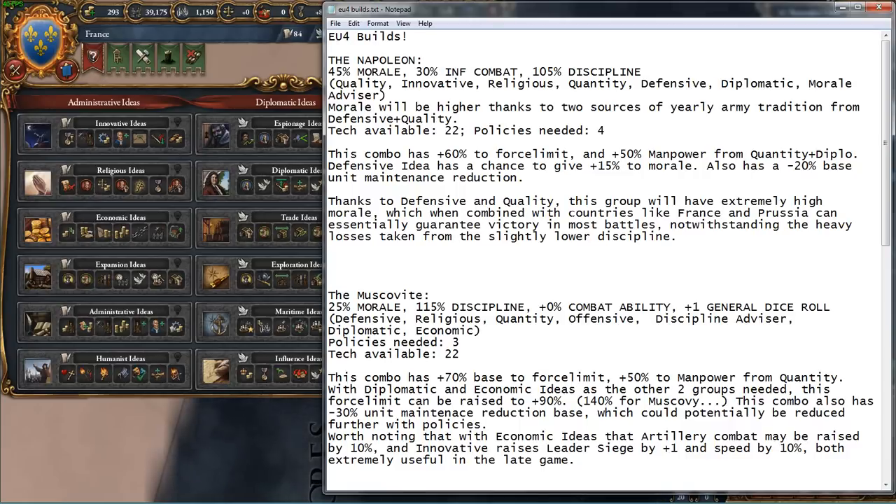That's coming from — I believe religious and quantity, as well as quality and diplomatic. It might be quality and religious as well. Basically, you can get your base morale up to a 45% bonus. The really crazy thing about this build is it's also going to have higher morale thanks to yearly army tradition from defensive and quality ideas. So if you just want morale more than anything else, this is going to be your build.